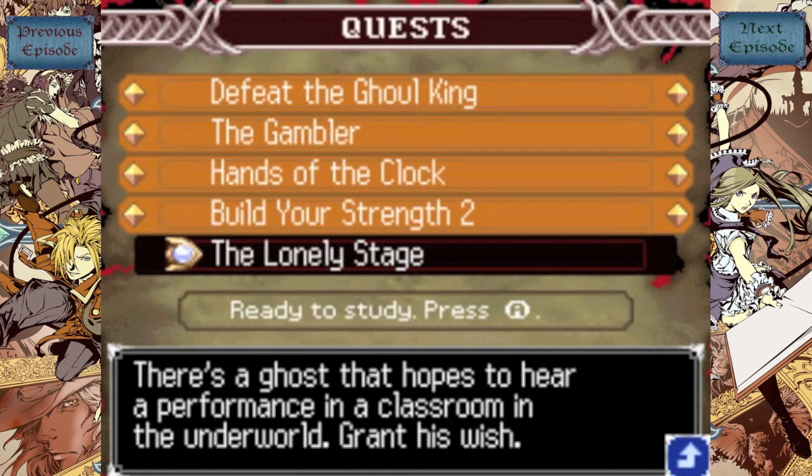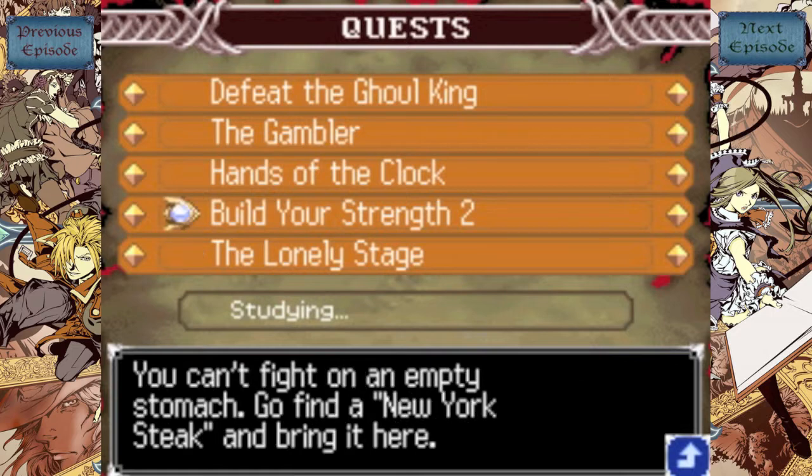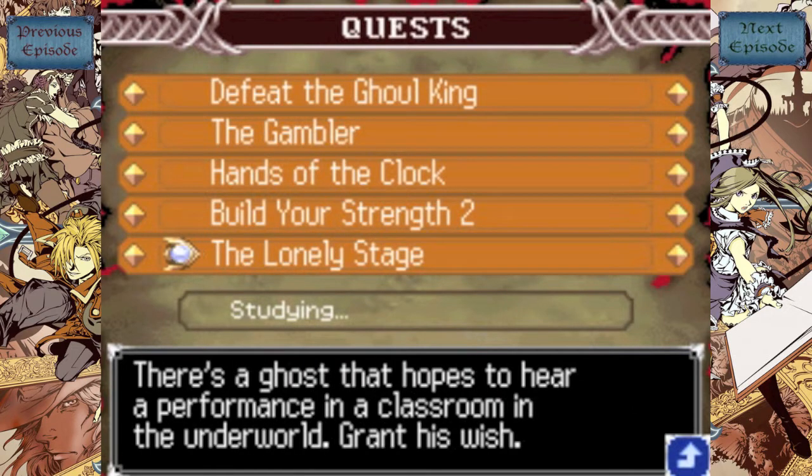Anyway, this last one right here is the Lonely Stage, so I'll just participate in that in the Underworld. That one's actually really easy to get, so that shouldn't be too bad. What I'll do now is meet you guys at the next area where I'll essentially just do these two quests, because I can literally just do them in conjunction with each other. I'll just meet you guys back at the locations for these quests, and then we'll move along. Adios muchachos.